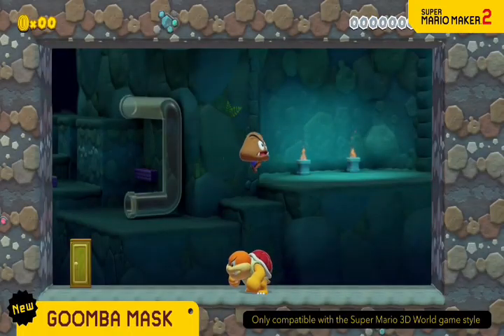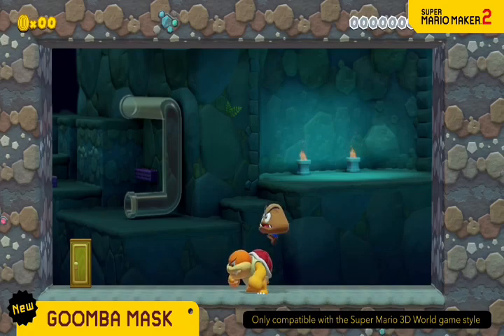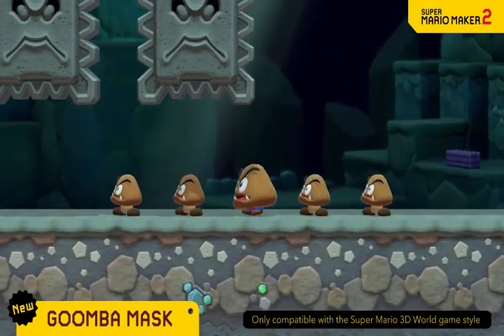Wear a Goomba Mask to become one with the Goombas and fool your foes. Crouch down and you'll be even more convincing.